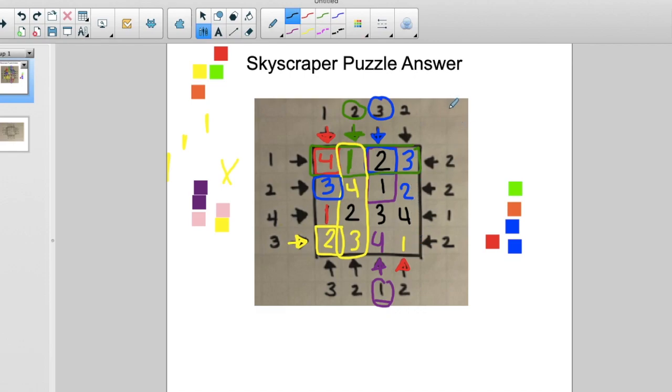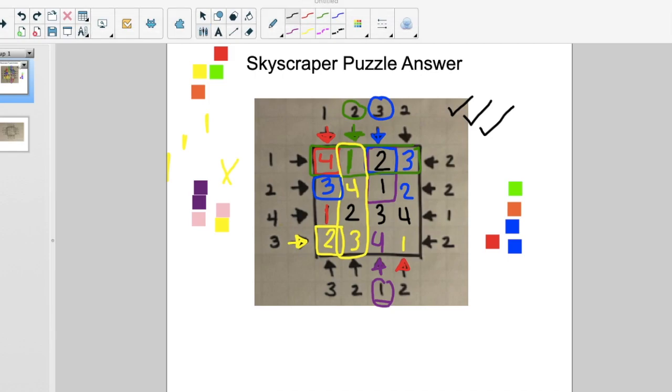To double-check your answer, look at every column — do you have the numbers one through four in every column? If so, you're good on columns. Then check the rows — do you have the numbers one through four in every row without repeats? If so, you are good. I hope this video helped, and I can't wait for you guys to try another one next week. Bye!